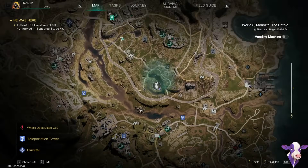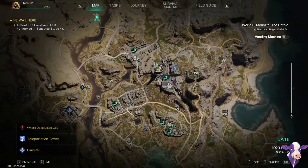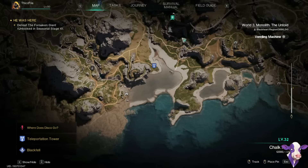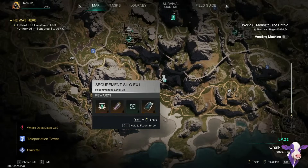Besides that, you're just going to look for the silo with the piece of gear you're farming for. This silo up here drops legendary helmet mods — do these on pro mode, because then they'll drop two. This silo down here drops the mask.